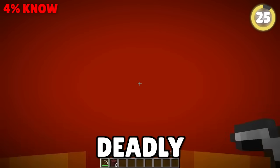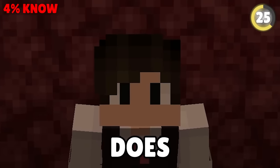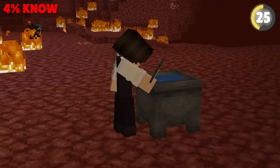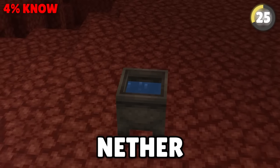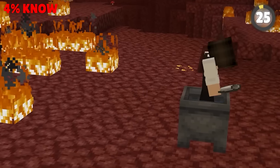The nether is where mistakes can be deadly. It's very easy to catch fire, and water disappears instantly — or does it? The big mistake people make is not bringing a cauldron and buckets of water. Even in the nether, water in a cauldron will not disappear. So when you catch fire, put yourself out with this cool trick.